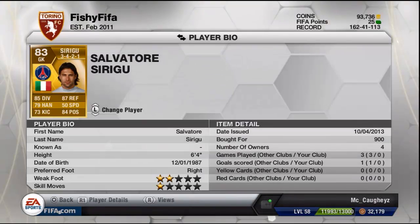Moving on to the next one, we have Sirigu. 900 coins for this guy. He's 83 rated, 6 foot 4. He has 85 diving, 87 reflexes, 79 handling, and 84 positioning being a standout stat. His kicking is not amazing, but his reflexes and diving are absolutely outstanding.